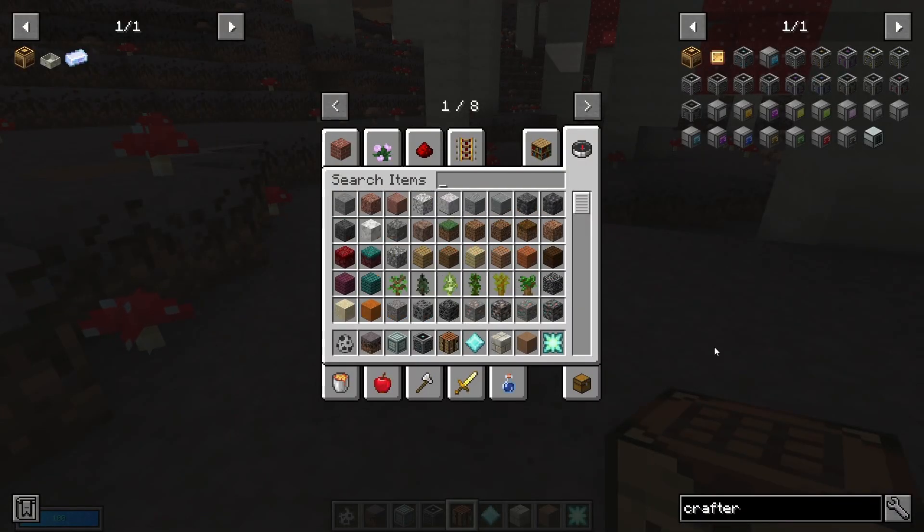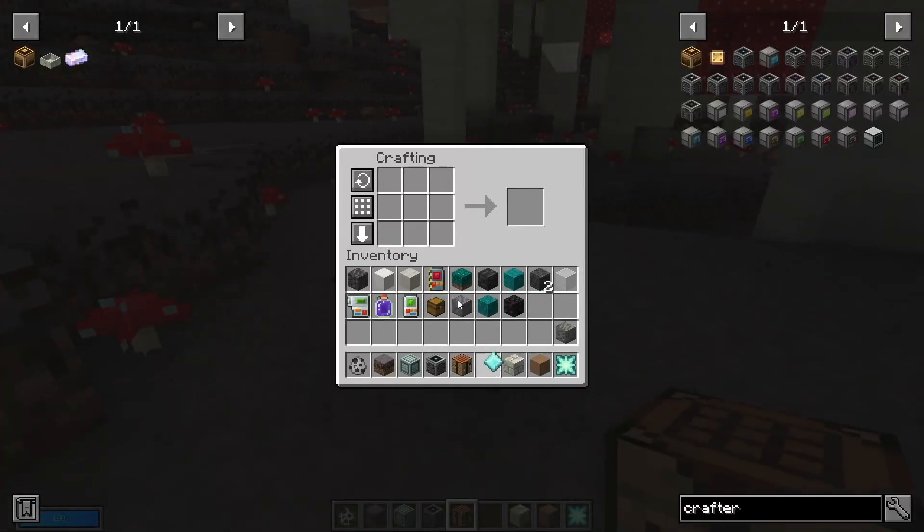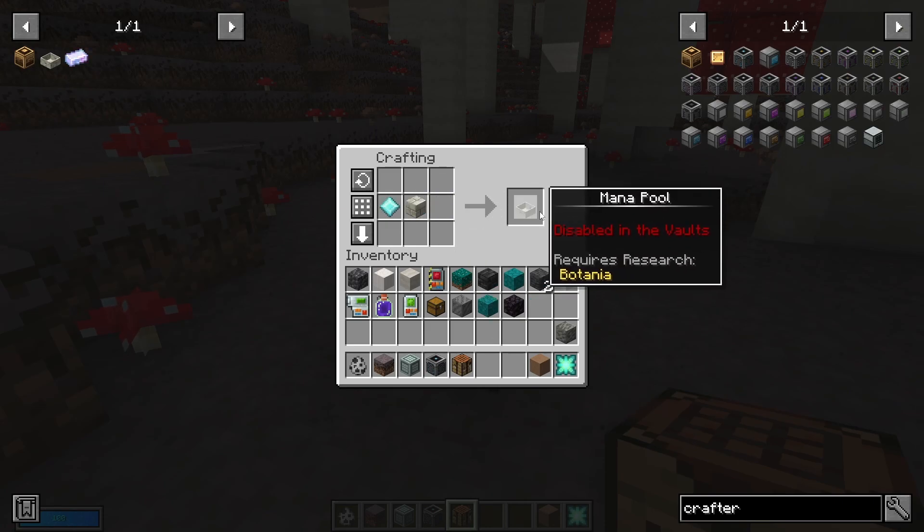If I wanted to at the moment — I've got no research points — if I wanted to create a mana pool I physically can't. If I put Larimar and living wood together it literally won't let me craft it.